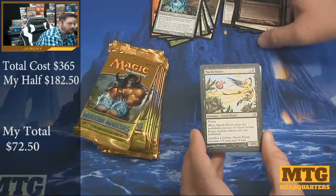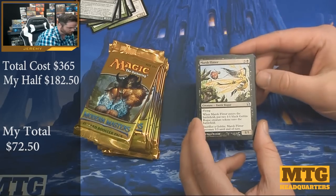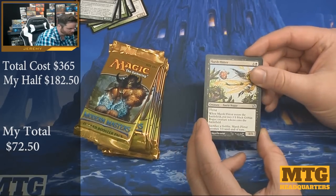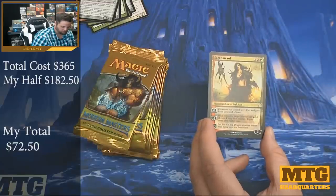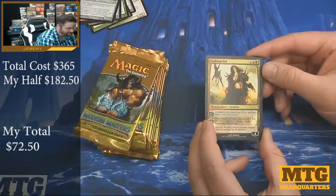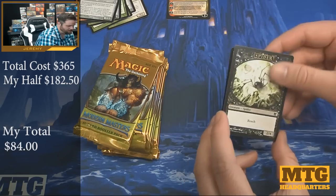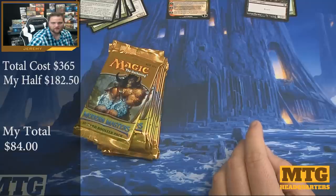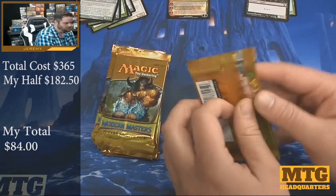Vivid Marsh. Pack four: Marsh Flitter, Tarashi's Grasp, Sarkhan Vol. We got a Mythic — it's not necessarily the best Mythic, but it's still a good one. Sarkhan Vol, I don't think is way up there, but it's still a Planeswalker so it's got to be worth a few bucks. It's worth less than a pack though. Pack price is about $20 right now.